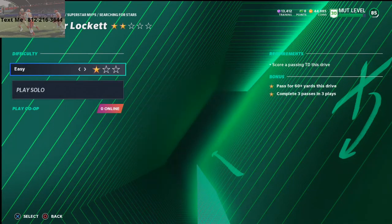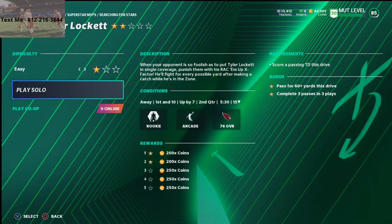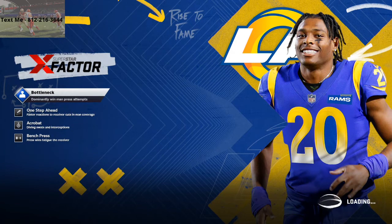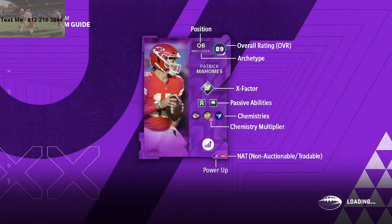Turn it on arcade or easy — just make sure it's on easy — then play solo. This is very, very straightforward. All you're going to do is run a streak on the right side of the screen. Right side of the screen, just run a streak, catch the ball, go out of bounds. Catch the ball, go out of bounds.